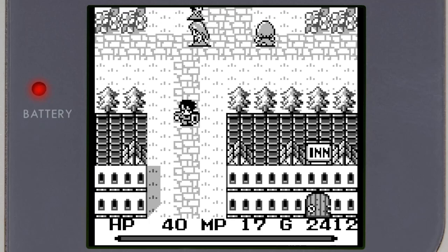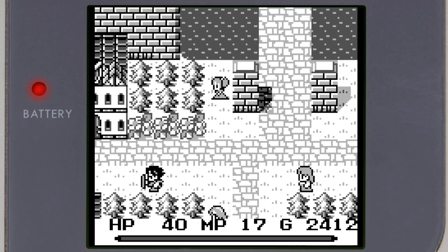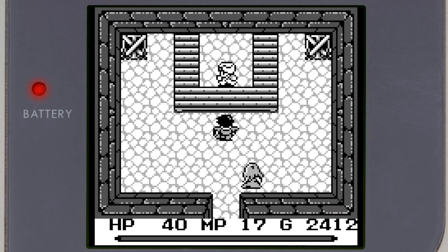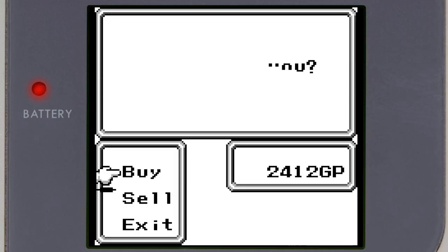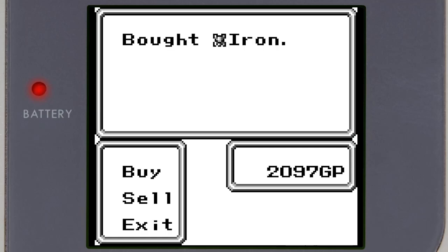Hold on, Selma — I gotta go shopping. Is there really not a weapons store? There we go. Hey, nice. There's some iron armor — yeah, we are... Did I not have it? I was assuming I didn't have it actually.